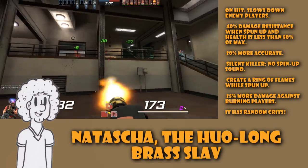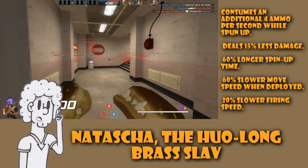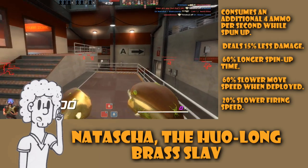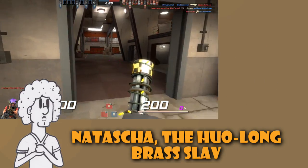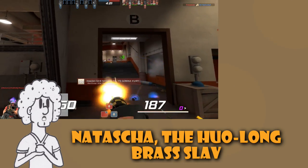For the first time ever it has random crits — great job primary weapons! However, the negatives are: it consumes an additional 4 ammo per second while spun up; it deals 15% less damage; it has a 60% longer spin-up time; a 60% slower move speed when deployed; and finally a 20% slower firing speed.